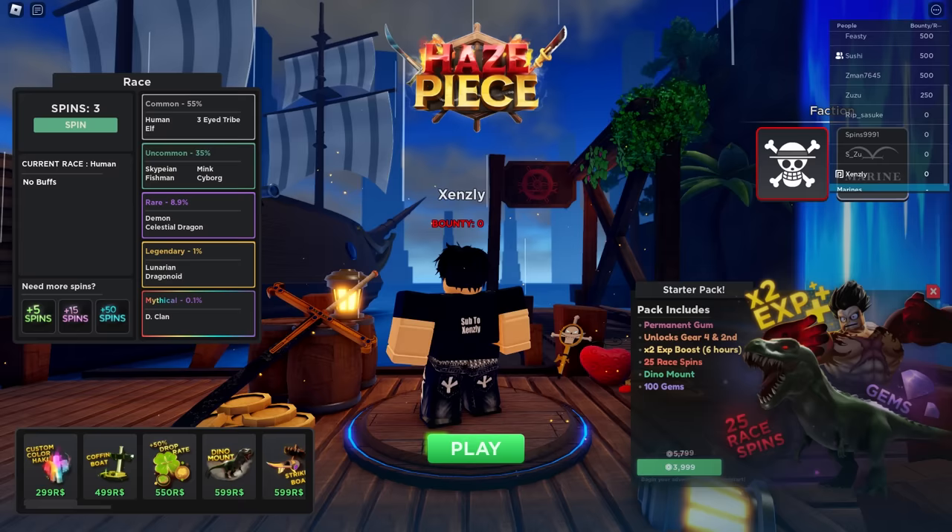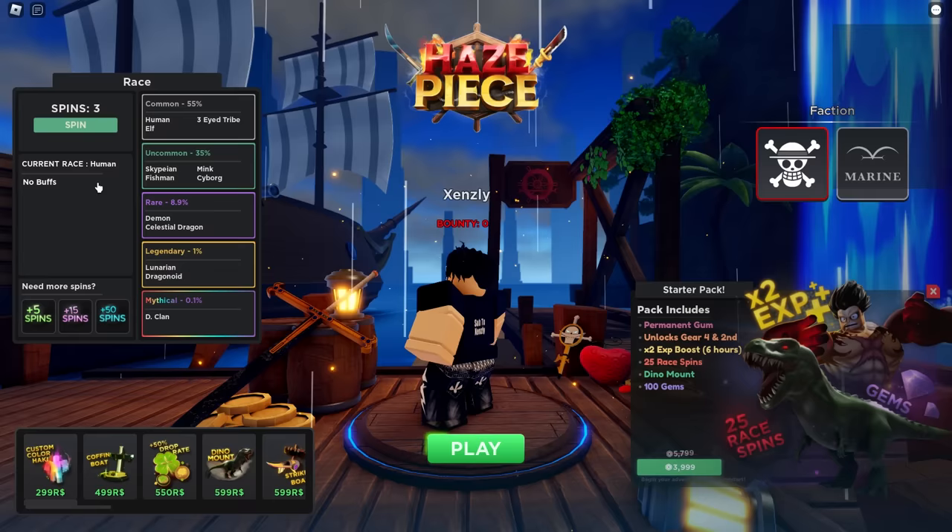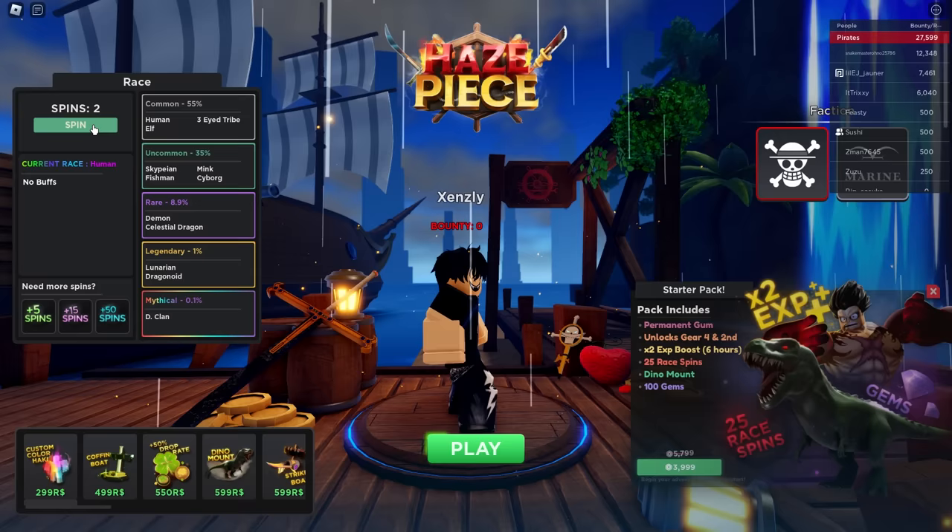All right boys, as you can see we're in the main menu of Haze Peace. Today's goal is going to be either getting a legendary or a mythical clan, and maybe attaining a decent sword style — because I feel like that would be the safest bet. I don't really know what devil fruits are good, but a sword is always great. Let's go ahead and see what we end up spinning.